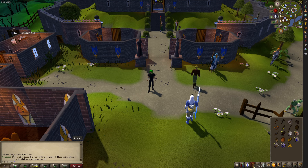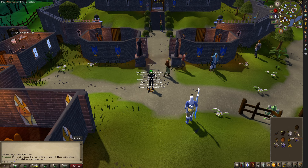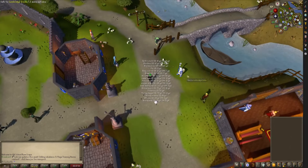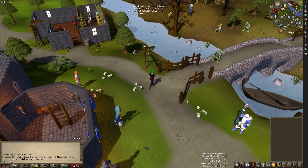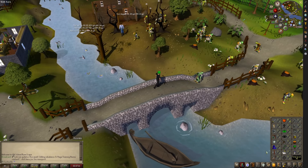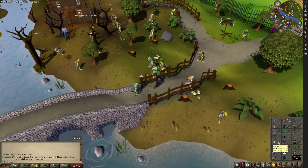Everything can be subject to change. We are going to drop all of this starting stuff — we are not an Iron Man. So we are going to be able to use the Grand Exchange and all that. Let's head over to the Goblins real quick. We're going to be able to use the Grand Exchange for purchasing skilling items, food and stuff like that.